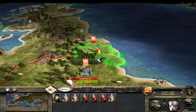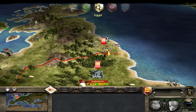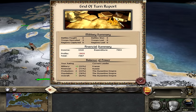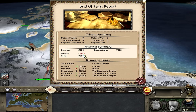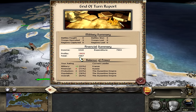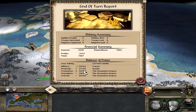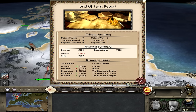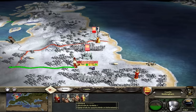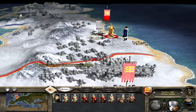After ending the turn, France attacks some rebels and a French unit moves onto our lands — some might call that trespassing. Scotland sends a diplomat offering trade rights. I accept, and also exchange map information — offering our map info and a payment of 300 florins. They accept, and now I can see all French settlements on the map. I also receive a council of nobles mission giving me 15 turns to capture York for a reward of 2,500 florins.